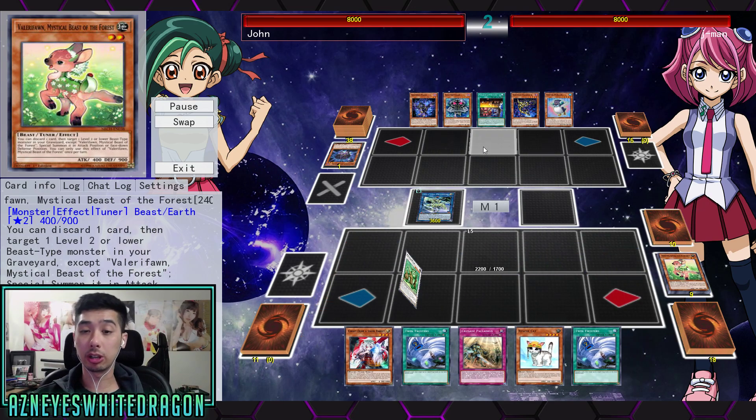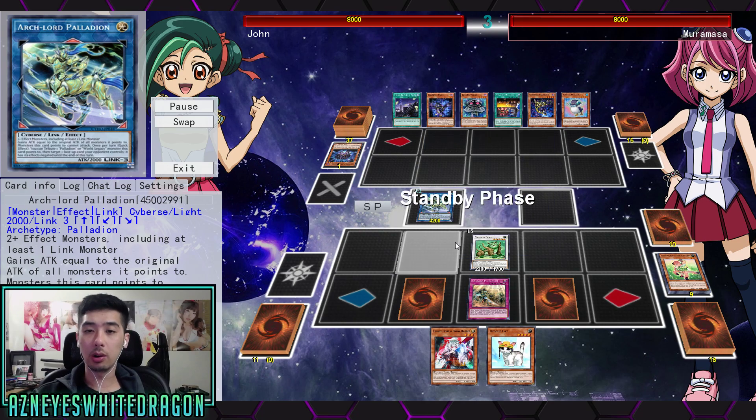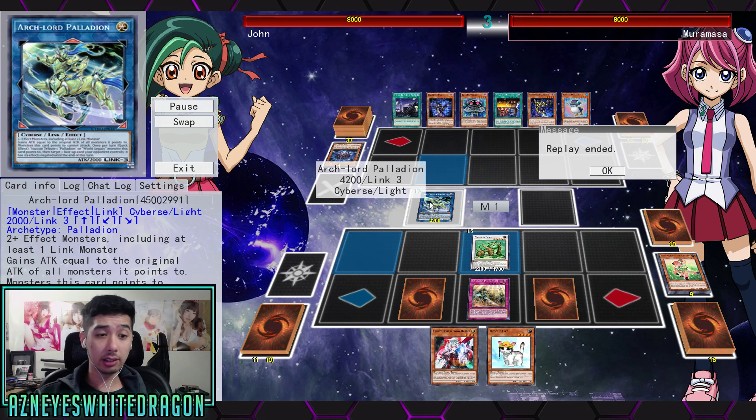Depending on what you have equipped to them. In this instance I've made Arc Lord Palladeon, which has the ability to once per turn, as a quick effect, tribute a Palladeon or World Legacy monster that it points to, and I can actually negate another effect.